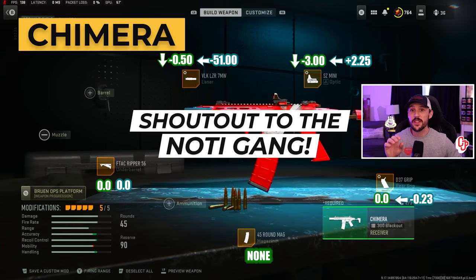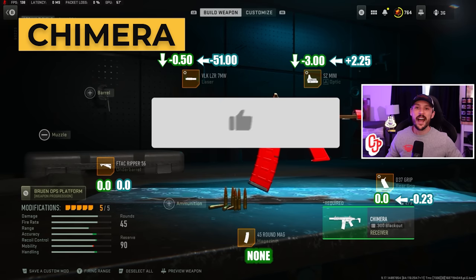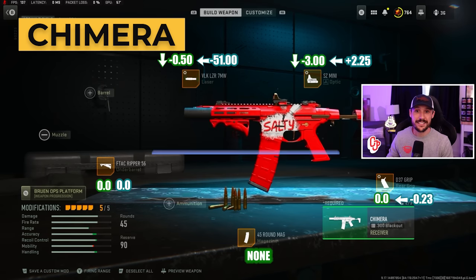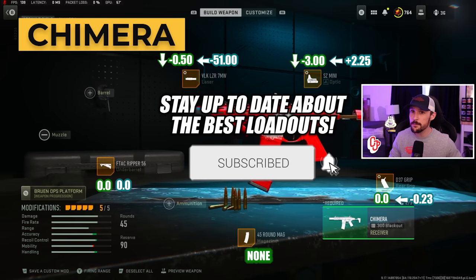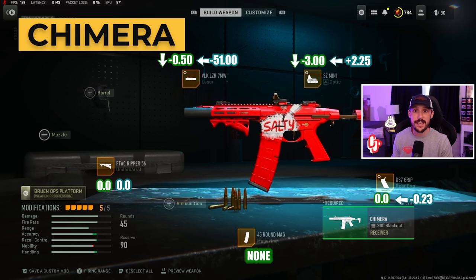What you're looking at on screen here is the best build for the Chimera, and I'm just going to leave this on screen here for you with the tuning up. The Chimera is absolutely in the meta SMG conversation, or meta secondary conversation, but it's probably one of the most slept on guns in Warzone 2. It's got a really good TTK, it's got incredible range — the most range out of any of the meta secondaries — and overall, it's just a really good option.